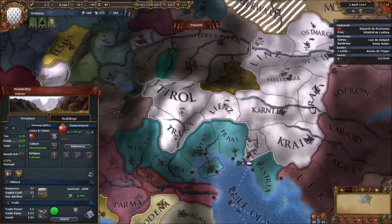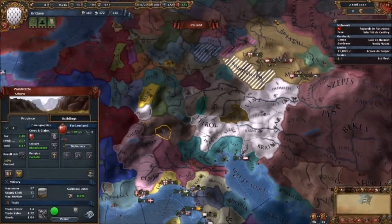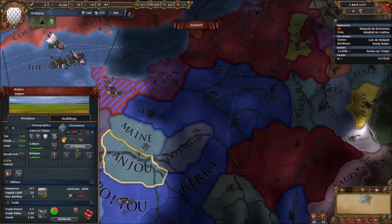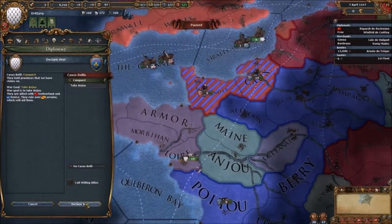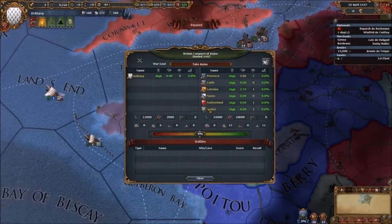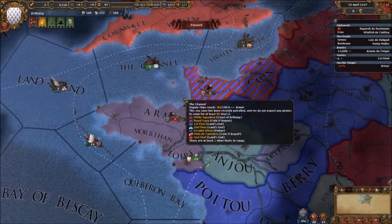We're in an alliance with Austria — they're not going to be fighting in Austria! If I call willing allies — oh my god, I think I've actually made this better for myself. Call willing allies. Every country... why is it Austria? Okay, right, we're doing this then — get up there.